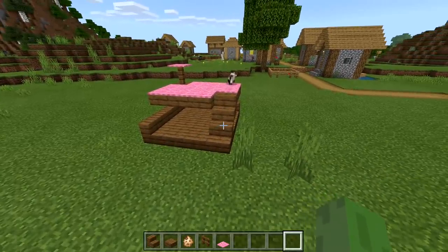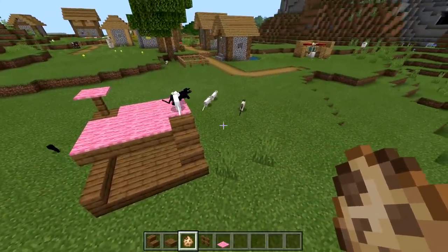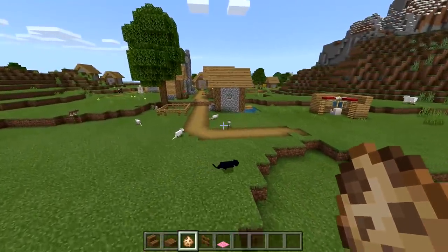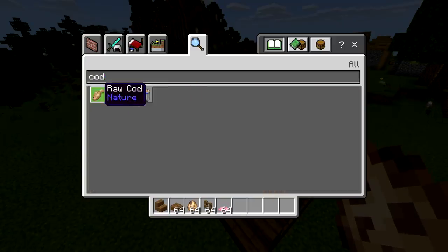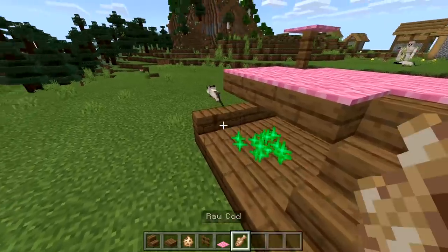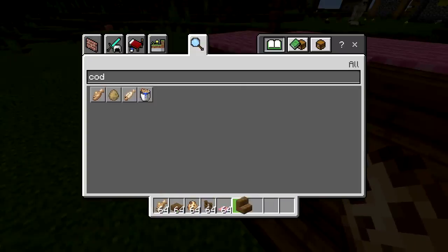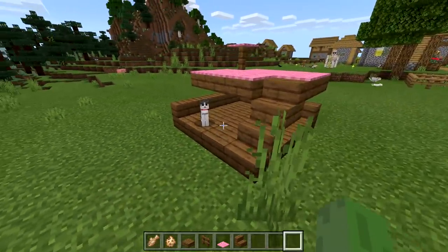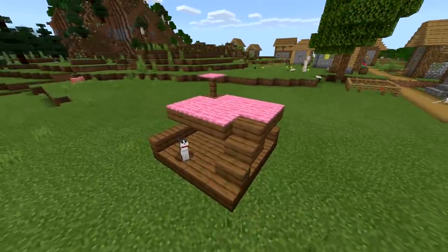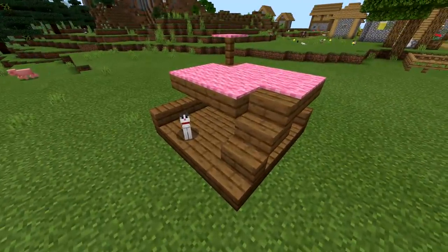You put a cat in and you've got a really nice place for your cat to stay and play. I can see having multiple cats chilling here. Let's try to tame one real fast — you need cod to feed cats. Placing a cat down, not the baby ones though — there we go! Have it sit there. Yeah, that looks really cute and cool. I give this a 9 out of 10 for simplicity. Let me know your rating down below.